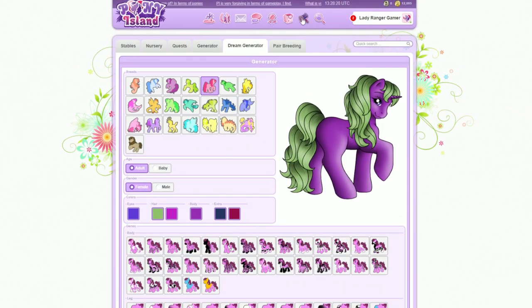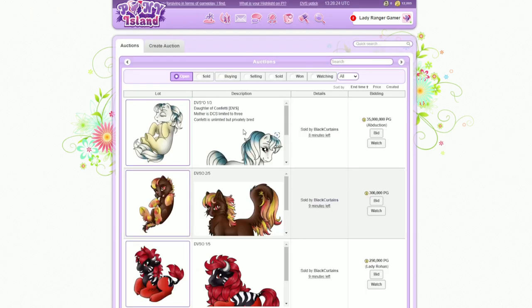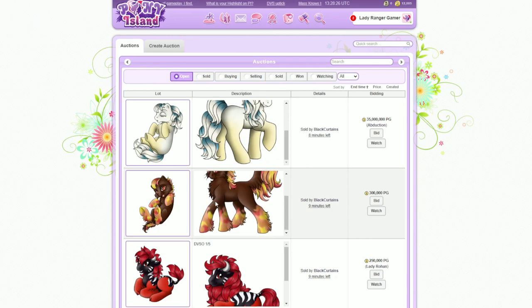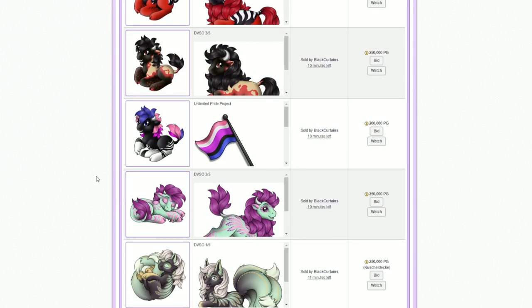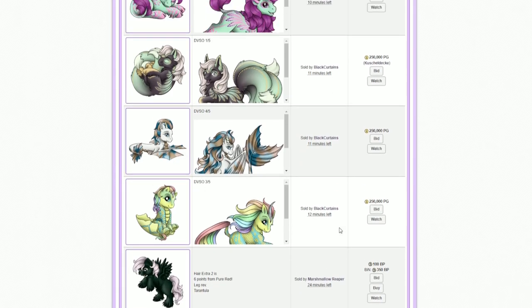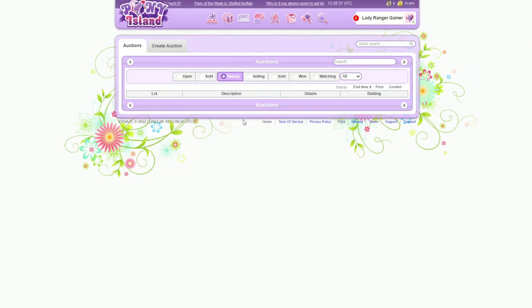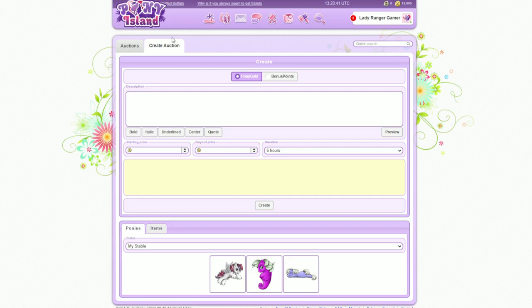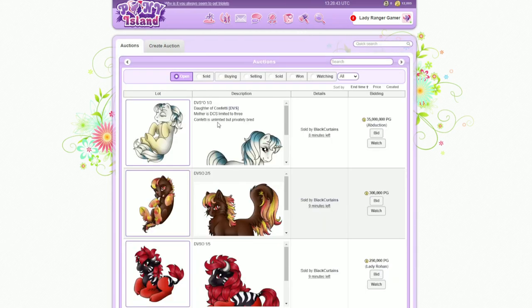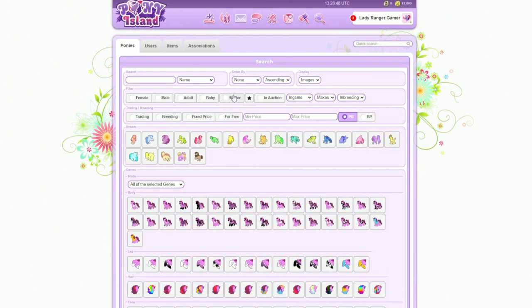Let's go back to the auctions. Look at all this — all these different types of horses and things. That one's so pretty. There's actually going to be hundreds of combinations on here that you can get. I cannot do this, I'm not going to create an auction. Look how many colours and variations you can get — this is wonderful. That's just a search tool.